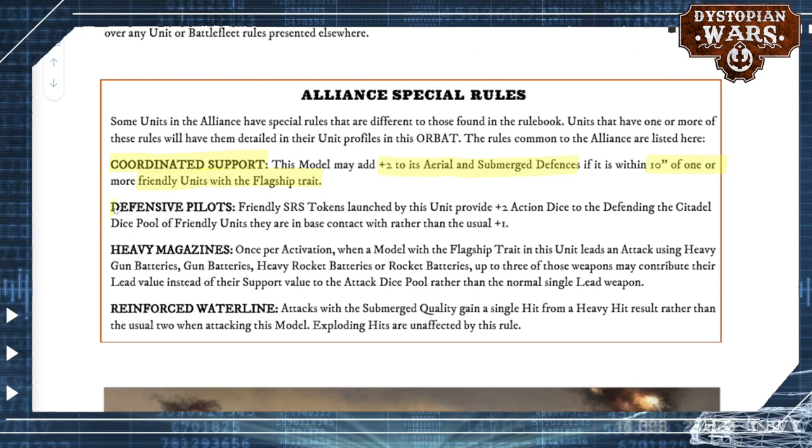Another way they get their defenses is through Defensive Pilots. Friendly SRS tokens launched by this unit provide plus 2 action dice to the defending the Citadel dice pool of friendly units. As a reminder, the defending the Citadel dice pool is the one you get when you are being assaulted in a fray or assault action. Normally you can sacrifice an SRS token to provide plus 1 defense — not the most attractive option — but if you're getting plus 2 dice, you could be preventing a potentially devastating assault through your SRS token. That can help as well.